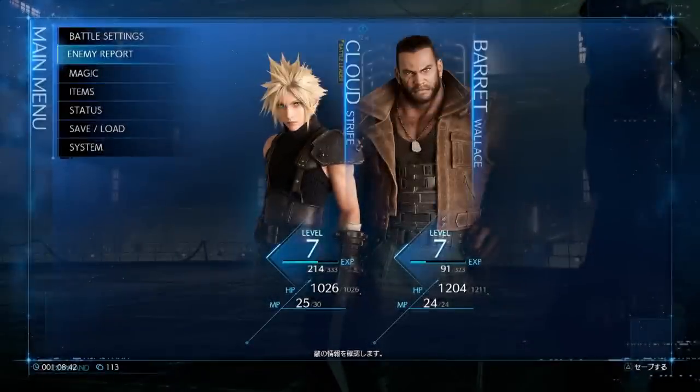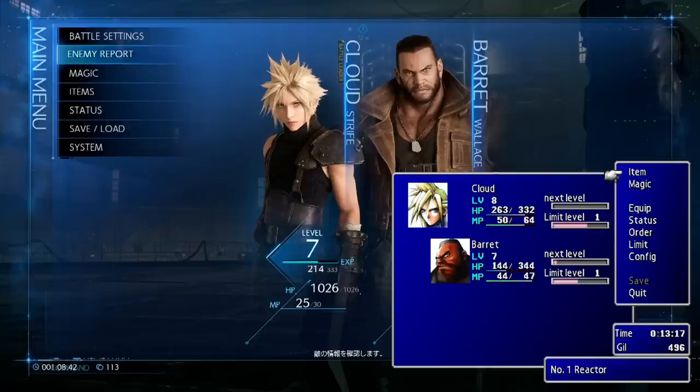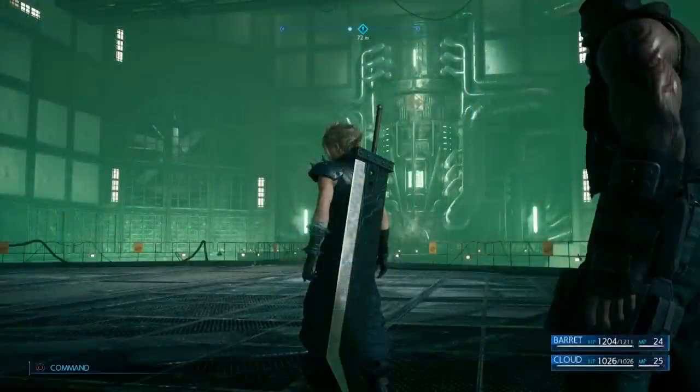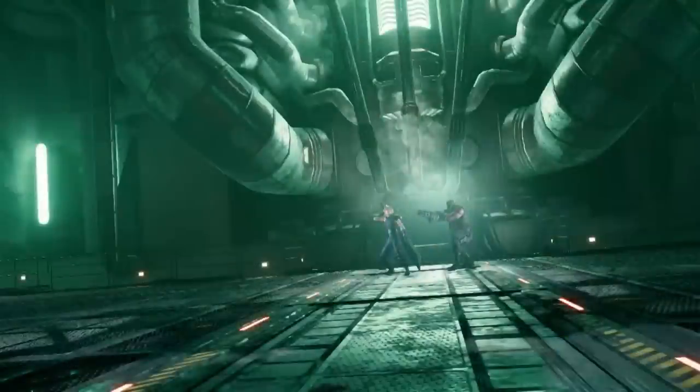We'll start off with the main menu screen. Its main color is still blue, just like in the original. However, it is semi-transparent so that the game is still visible behind. Here we are at the bottom of the reactor core, just a few steps away from the pump regulator, where the battle against the Scorpion Sentinel will ensue.